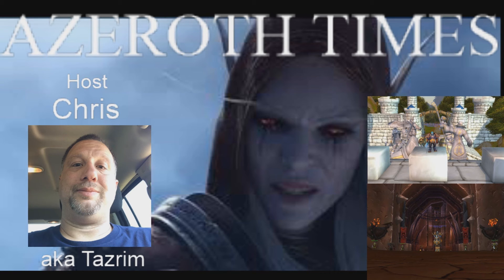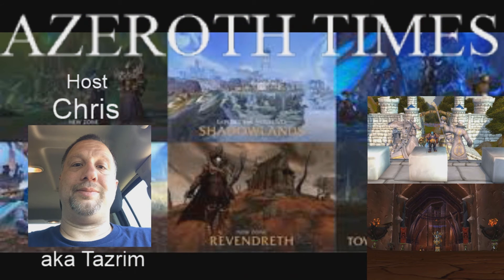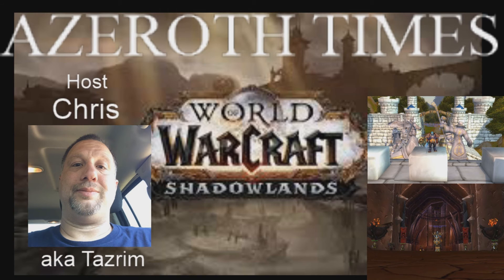Assassination Rogues — like any rogue spec, they use energy to attack targets. These attacks can be classified as either a builder that generates combo points or a finisher that consumes those combo points for a more powerful strike. They're a more bleed- and poison-centric spec that relies on doing a noticeable amount of damage over time. It's also the easiest rogue spec to get into as a new player, since the mechanics are the easiest to understand and the pacing is slower than that of the other specs.